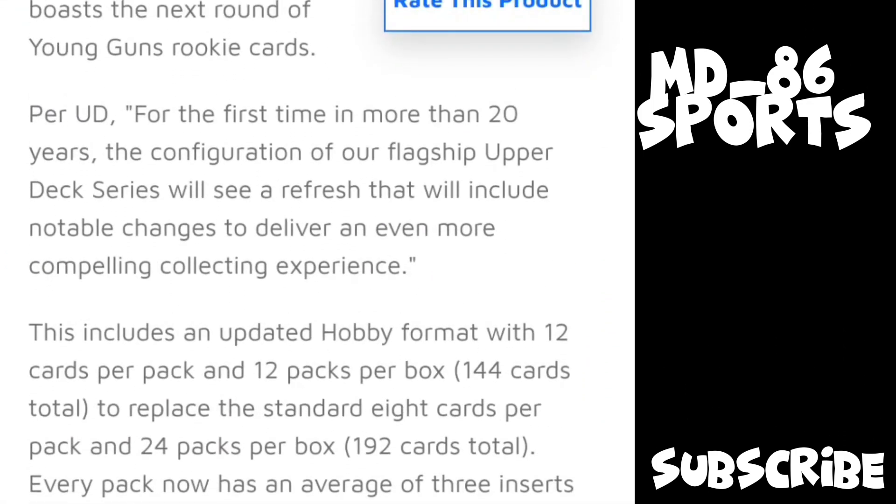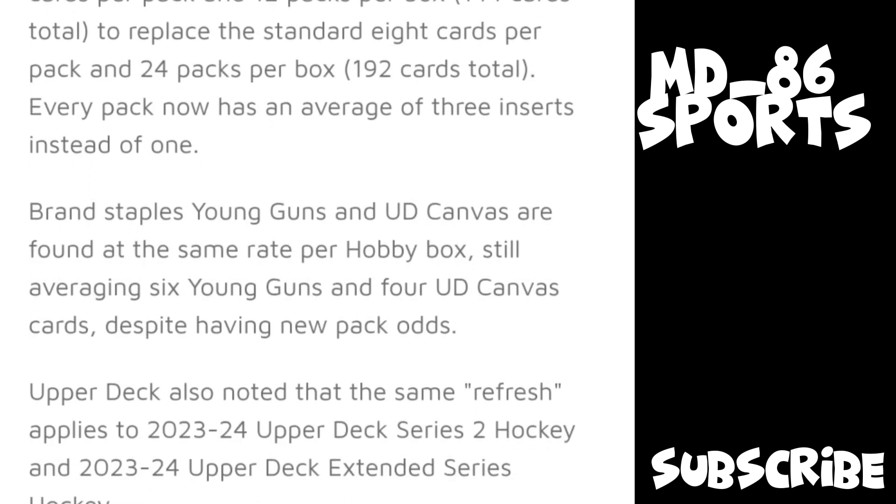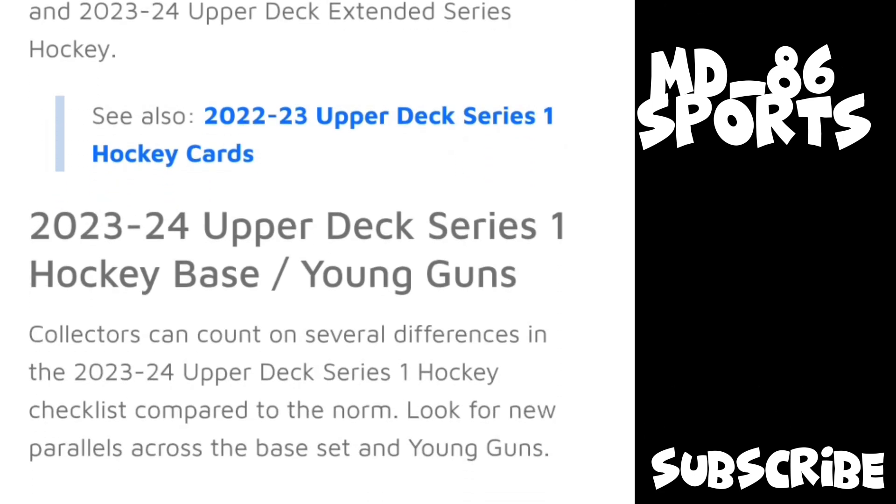I predict they finally changed their configuration. I don't really think they needed to, but they did — they changed it from 12 cards a pack and 12 packs per box, to 8 cards a pack and 24 packs per box. Every pack now averages three inserts instead of one, so you'll get 36 inserts a box instead of 24. You'll also get a lot fewer base cards, averaging about 108 base cards in a box. The classic inserts have increased odds so you still get the same amount per box.